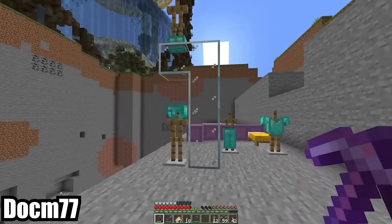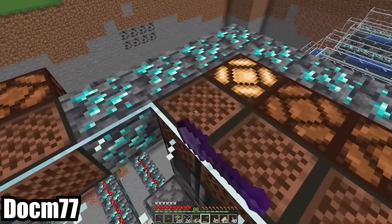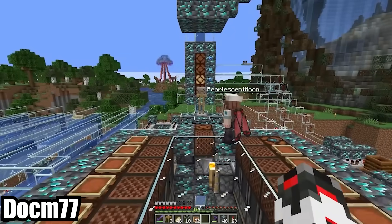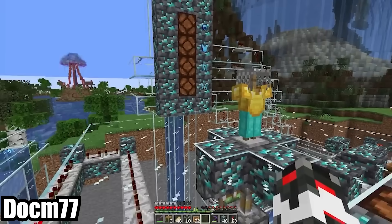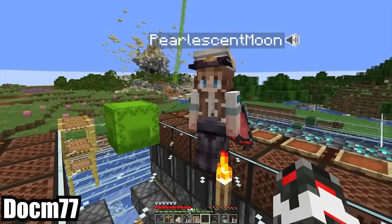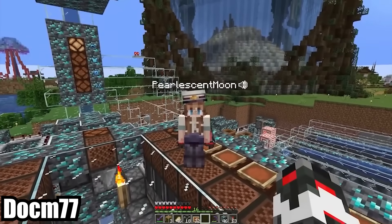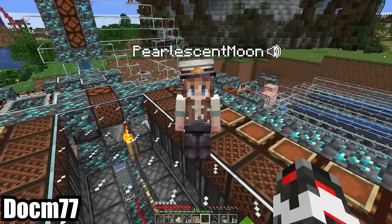Doc doubles down on not needing diamonds by building yet another redstone contraption out of them — this time at the shopping district, where he digs a hole and begins work on the server's most high-effort armor trim shop. It offers hermits the opportunity to preview their armor trims before making a purchase, and it's also spam-proof. Pearlescent Moon stops by to road test that bold claim and offers Doc a P.O. box, because his alternative is firing packages out of a warp-speed rail gun.